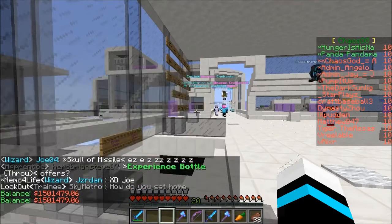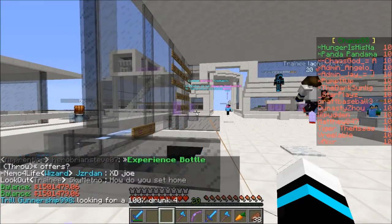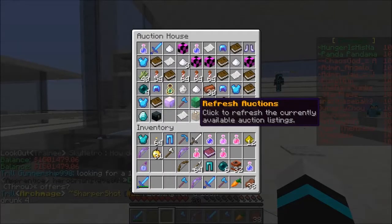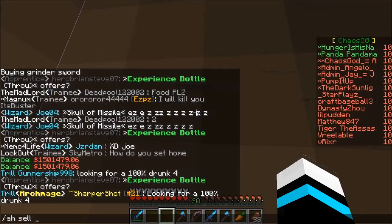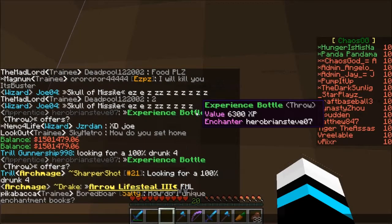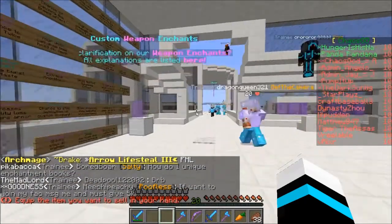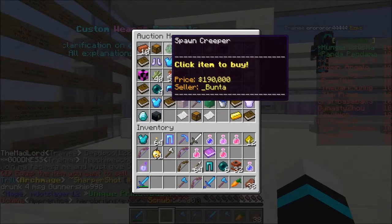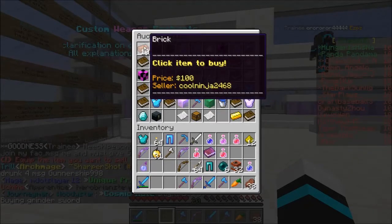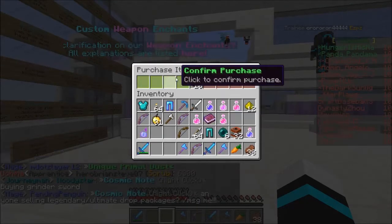If you do /money or /bal you'll see how much money you have. You can get money by selling items in the AH. You do /ah sell followed by the item and amount — for example, /ah sell for 100. Other players do /ah and they'll see your item listed. If they want to buy it, they click it and confirm the purchase.